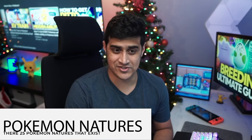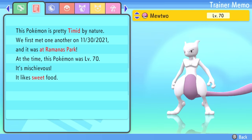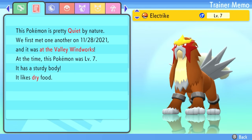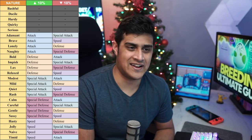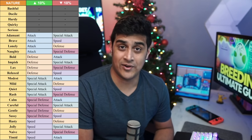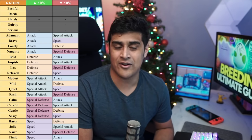Let's talk about Pokemon natures. Natures are responsible for making Pokemon unique from one another, aside from gender differences. There are 25 different Pokemon natures in the game — 20 of them increase one stat by 10% and decrease another by 10%, and 5 of them are completely neutral and do nothing. Bashful, Docile, Hardy, Quirky, and Serious do absolutely nothing, while all other natures boost one stat and subtract from another. For example, Adamant, Brave, Lonely, and Naughty all increase Attack but reduce other things.